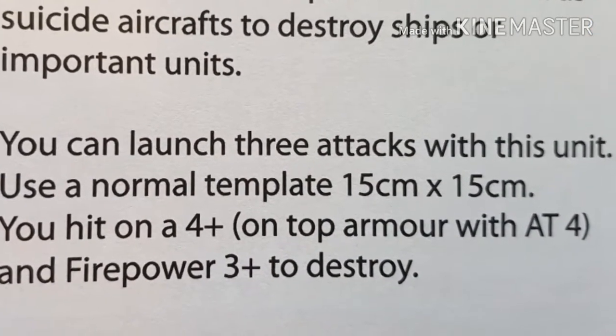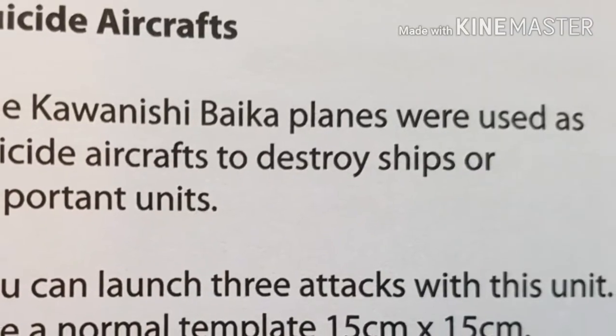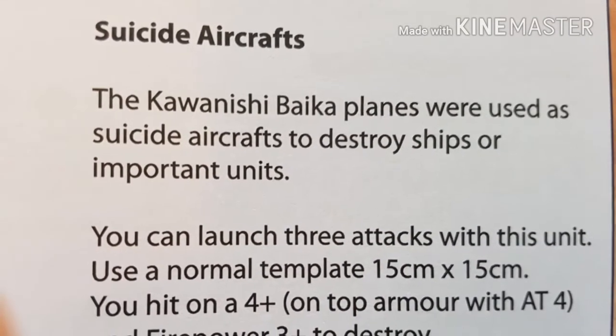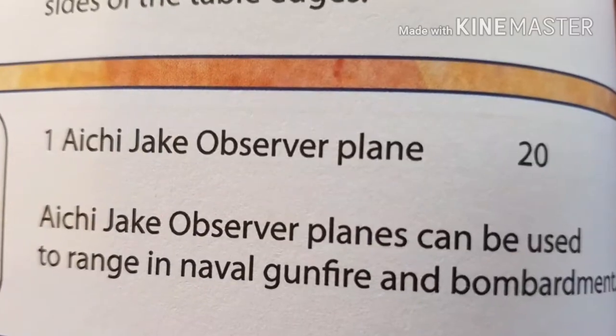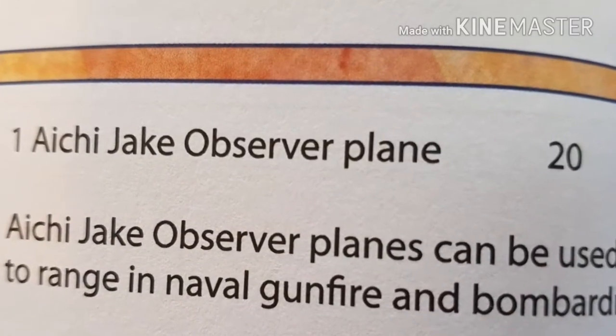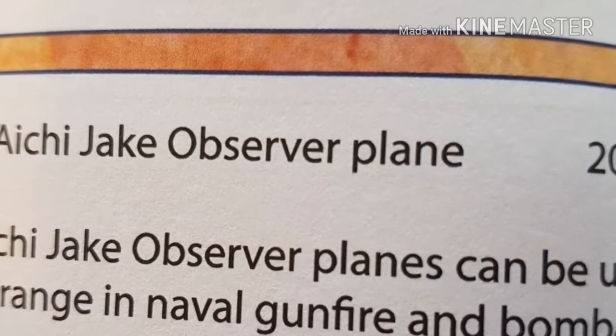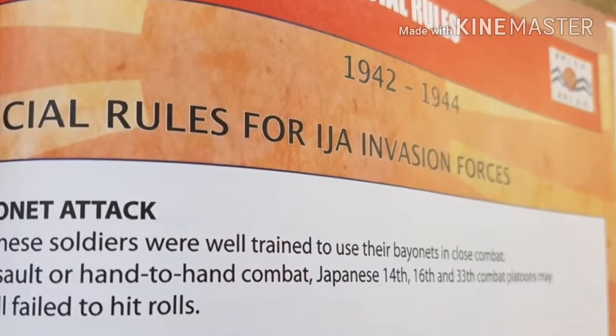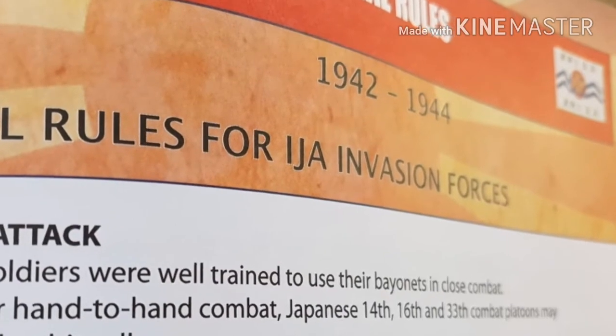Late war - Iwo Jima, Saipan, Okinawa - it just adds a flavor. You can also do some what-if scenarios: if the US didn't go for the nuclear option and went for the invasion of the mainland, then you're deploying heavier Japanese tanks and different weapon systems. It all adds to the flavor for the Asia-Pacific campaign.